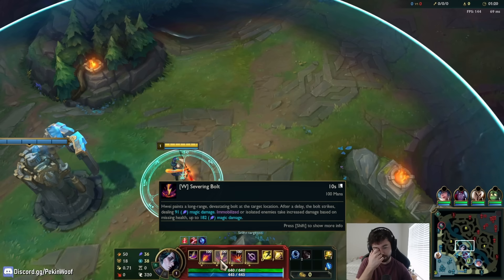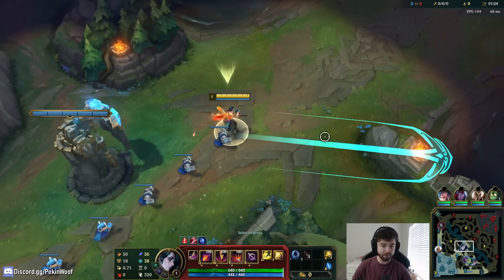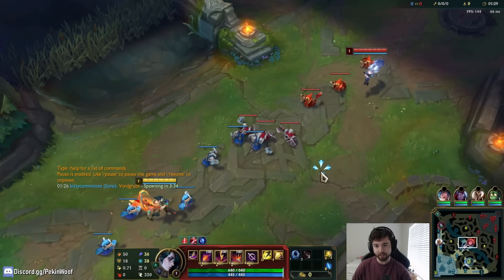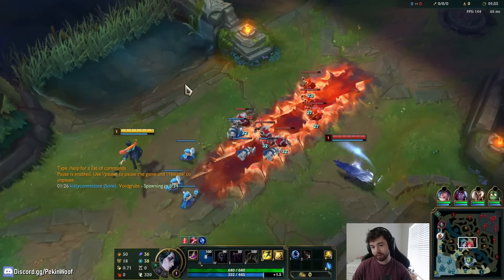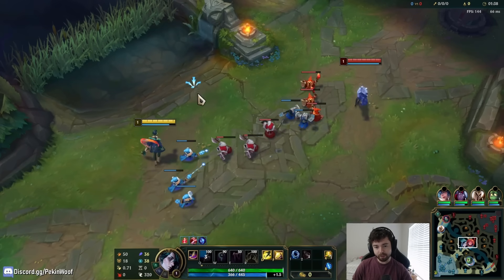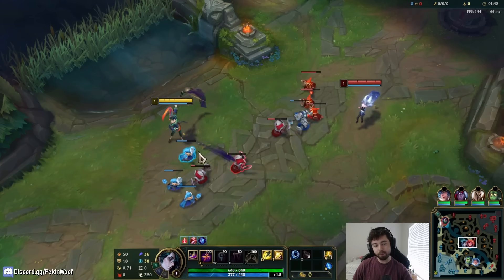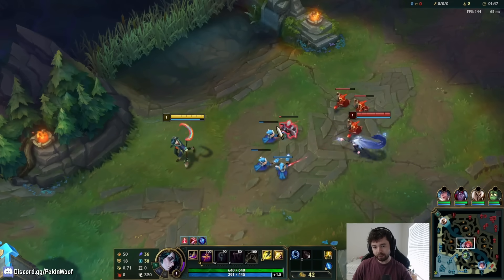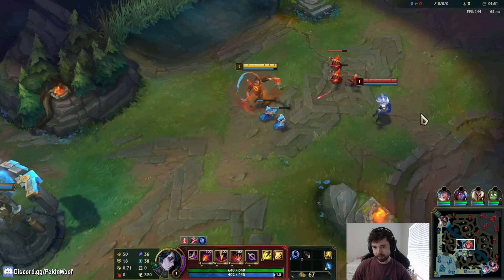WQ is like a pool on the ground in a straight line that gives movement speed — that's all it does. It shoots out a little trail and you can use it that way. I tried hitting her with Q there but I missed. The map is quite different as well. My mana cost on Q is 100. WW is a shield.